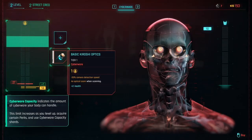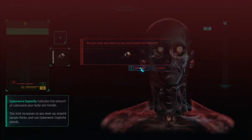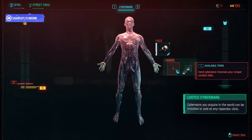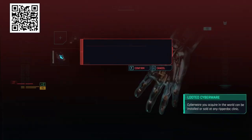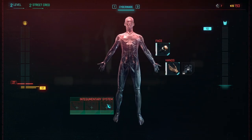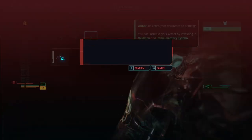In the 2.0 update, Cyberware has undergone significant changes. Each piece of Cyberware now has a capacity cost and you have a cap on how much you can equip. This means you must make strategic decisions about which Cyberware to install based on your playstyle. For example, if you prefer melee combat, you might prioritize Cyberware that enhances melee capabilities. It's essential to manage your capacity wisely, especially in the earlier and mid game, as you won't be able to equip everything at tier 4 or 5 simultaneously.